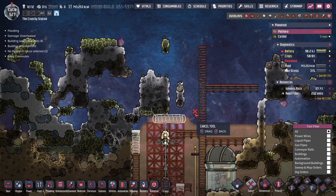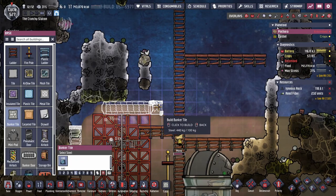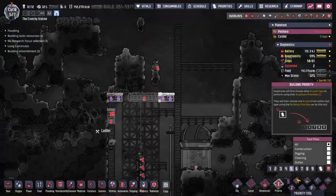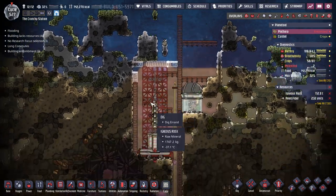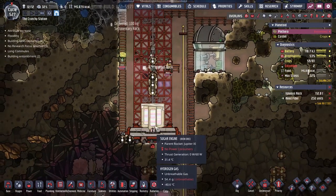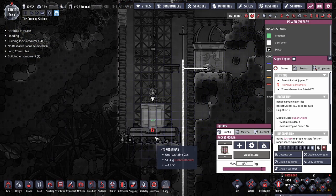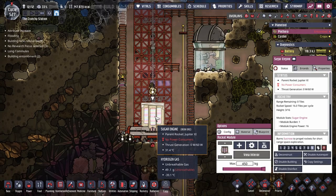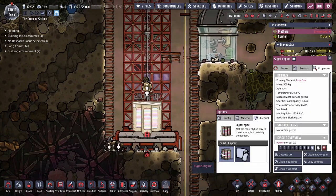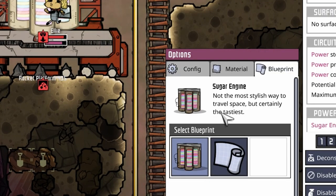We're going to close that off. Another solution - we could get them to just build these bunker tiles too, which we'll do there just for safety purposes. Who said we needed to use steel for anything else? Power - no power consumers, but you don't need electricity in there. Are you full of sugar? It literally just needs... not the most stylish way to travel space, but certainly the tastiest. Fair enough. So I guess they filled it with sugar already?